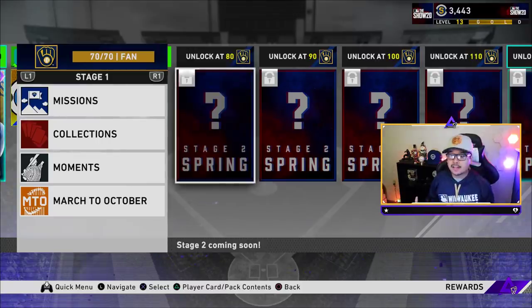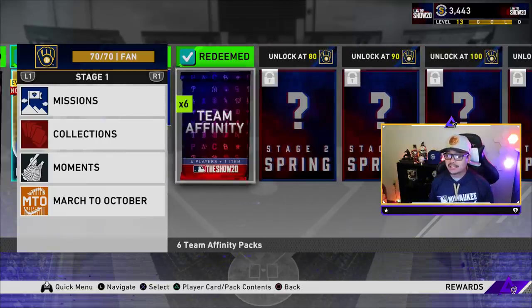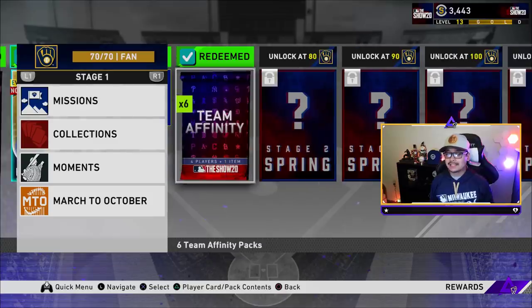Whether you're a Brewers fan and you just want to go for the Brewers, you would have to do this for every single team you want to — you'd have to get the teams to 70. For myself, I want to get every single card in Team Affinities this year. I feel like it's going to hold some of the best cards in the game, so I suggest you guys do that too. There are going to be great rewards in here — at 60 and 70 on Stage One, you get 4,000 stubs and six packs alone just from those two.